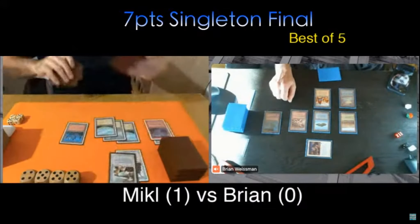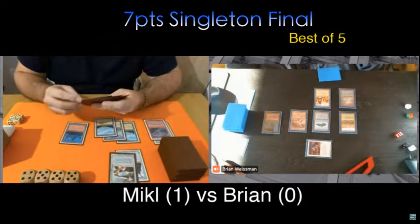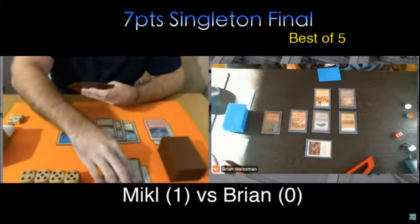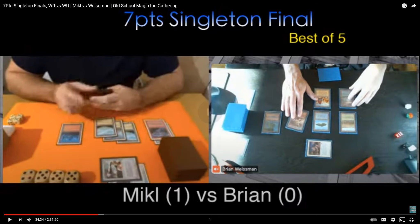The Archaeologist gets in for a point — I'm on the board at last. For Brian, that's the first damage dealt to Mikkel. That shows how much he's just been under pressure non-stop. He needs to find his Moat, but looking at Mikkel's list, he's got a tremendous amount of flyers — Granite Gargoyle, Thunder Spirit — so Mikkel can come over the top if need be. This was entirely a desperation play. My hand is just garbage; I have nothing interactive right now that can impact the board state. All that's left is to try to bluff something.